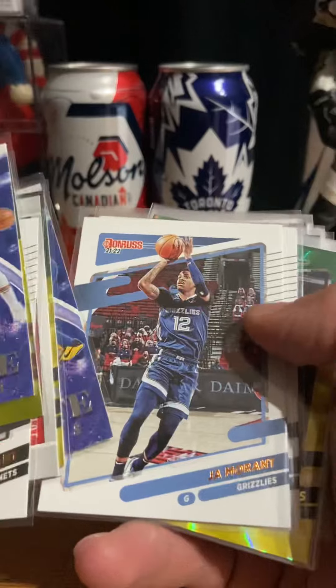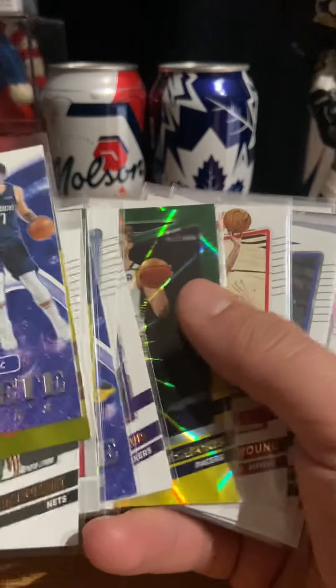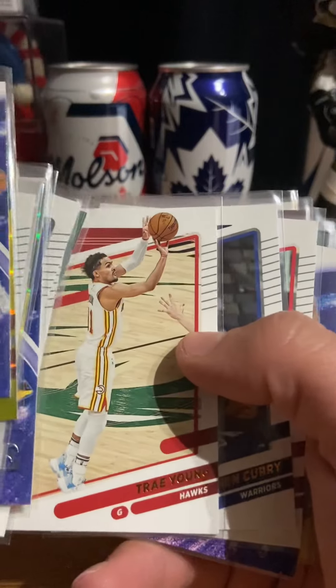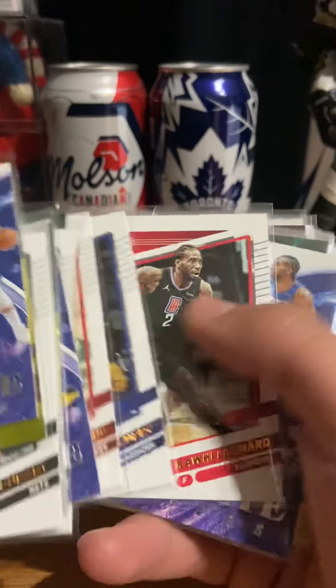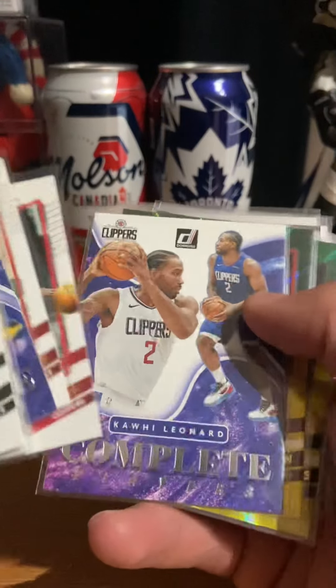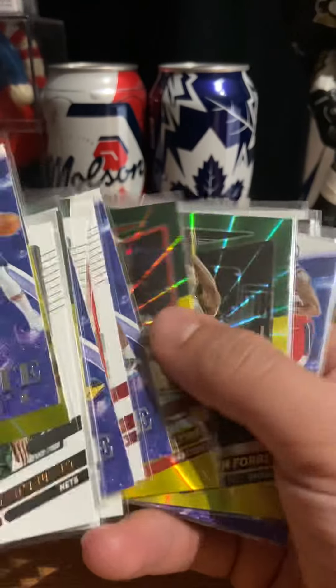Complete player. Ja Morant. Davis. Sabonis, Green and Yellow. Trae Young — you know he got that in, because the guy's hand is already there, you know he got it in. Steph Curry, base. Leonard. Kawhi Leonard, complete players. Flynn, Green and Yellow.